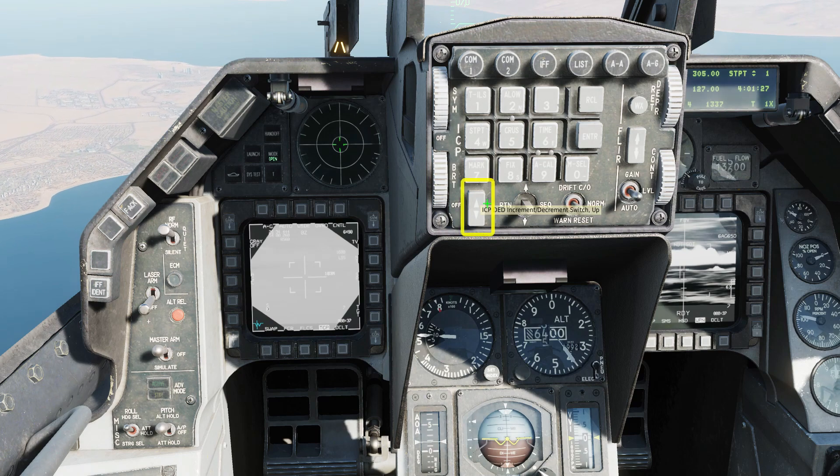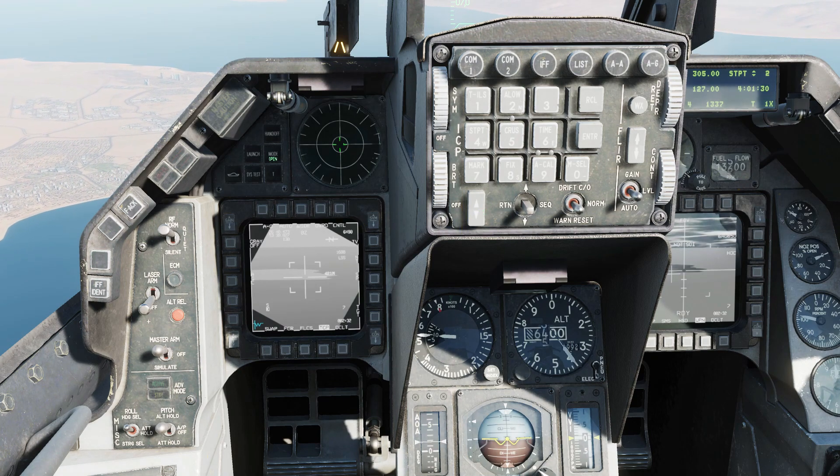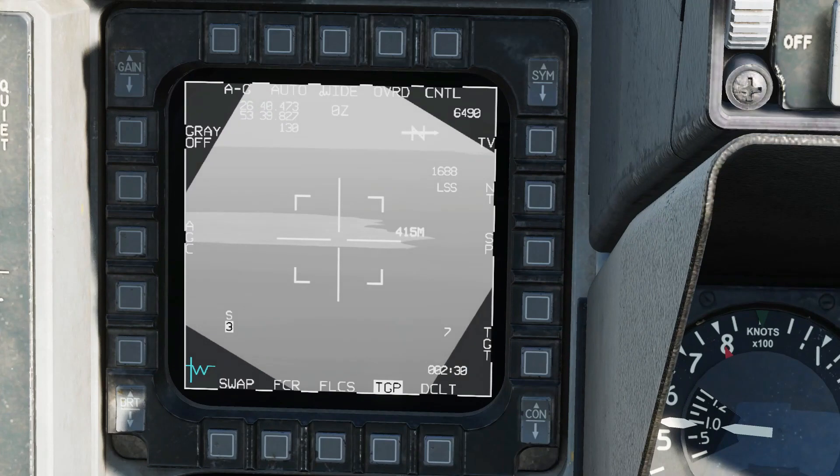Select the waypoint nearest your target. The TGP will point at your waypoint and the Maverick seeker head will follow.